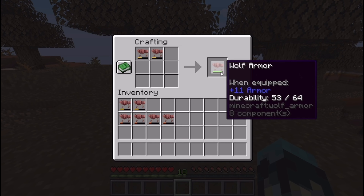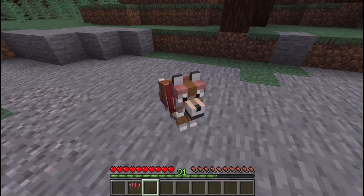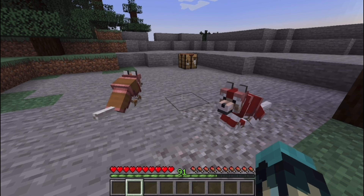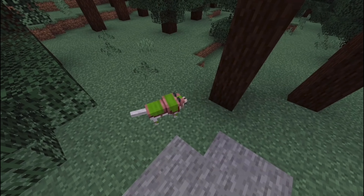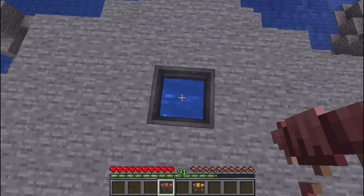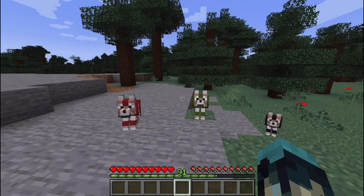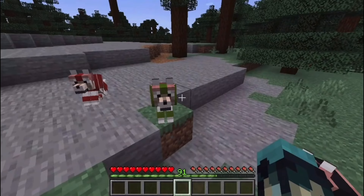Repairing wolf armor can also be done in an anvil, though this costs XP levels. Using armadillo scutes is the only method to mend wolf armor, since wolf armor is not enchantable. Combining two different wolf armor pieces is also a repairing method. Wolf armor can be dyed similarly to leather armor by combining it with dye through crafting. Mixing dyes is also possible. You will notice, however, that dyeing wolf armor will not change the color of the whole set — the default color will always be shown alongside the dyed part. Dipping dyed wolf armor in a cauldron containing water removes any dye from it, also removing a layer of water from the cauldron.